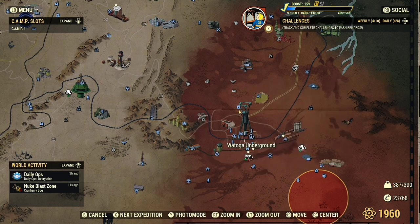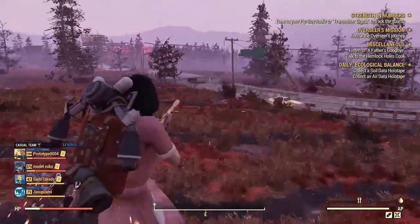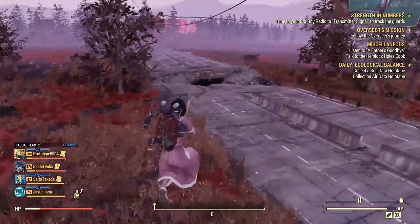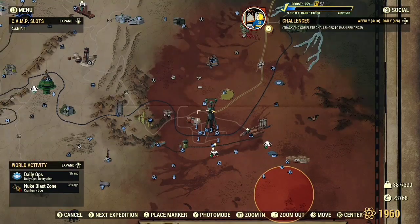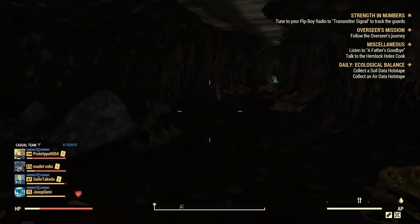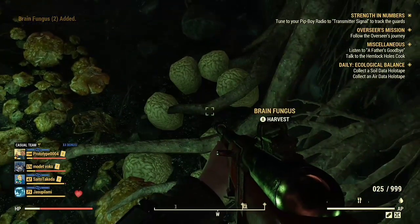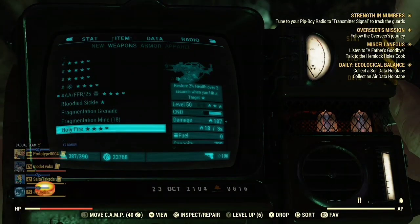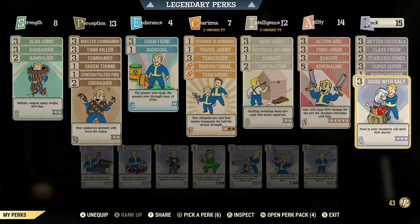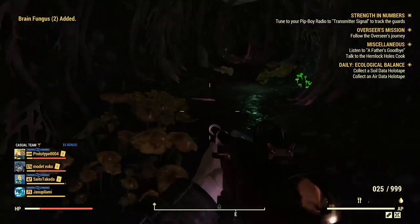Now let's get into the video. You're going to want to come to Thunder Mountain Substation TM02 — it's close to Watoga — and this is how we're going to get brain fungus. Turn around and go to the left; you will be on a little highway. There's going to be a little tunnel where you can go down and collect brain fungus. I'll show you how brain fungus looks. Also, you need Thru-Hiker and Good with Salt so the stuff weighs less and doesn't spoil as fast.